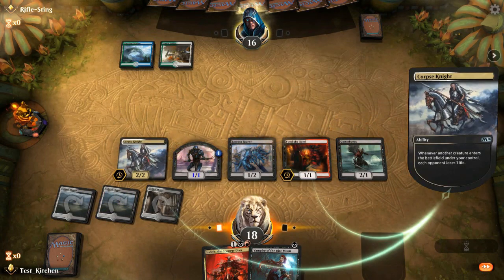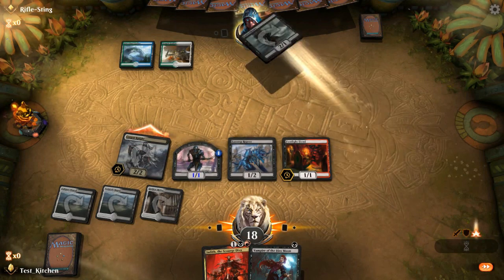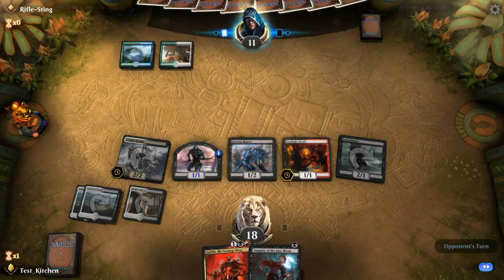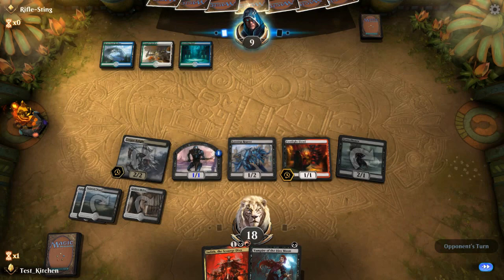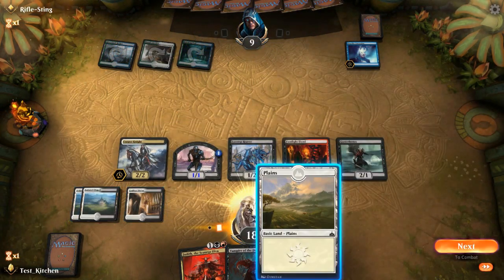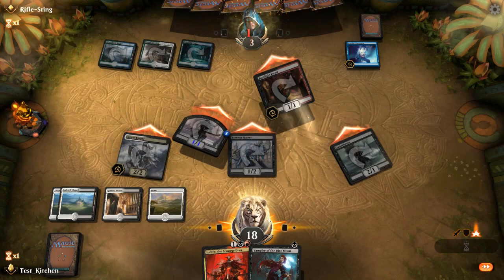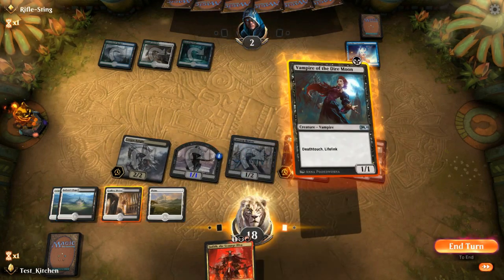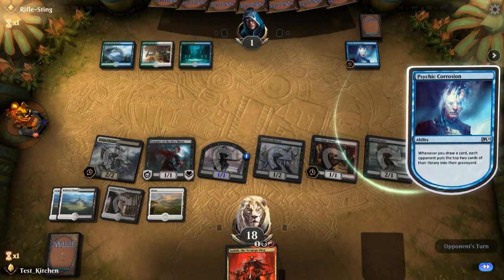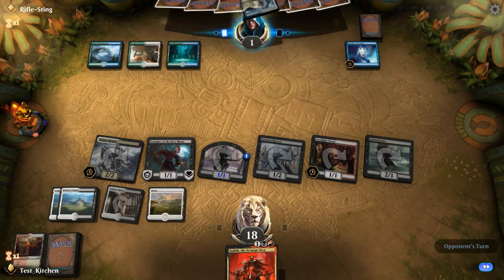Let's go ahead and do this before we attack to make sure we get the damage — Corpse Knight doesn't die. Got Eliza Tepp Reaver and a Footlight Fiend. Opponent is at 11 before they drop their third land — that's exactly how we want to start a game. Let's hope we get the Judith next turn and we can just finish it off. Psychic Corrosion — oh, we're playing against Mill. Okay, so they're basically done. We'll just get in.